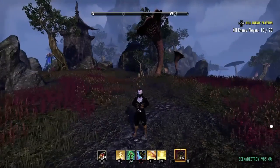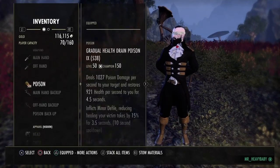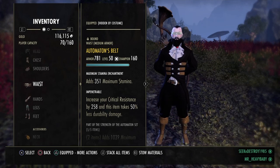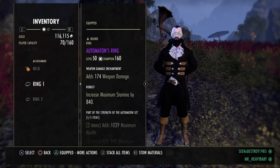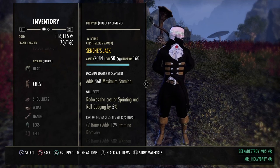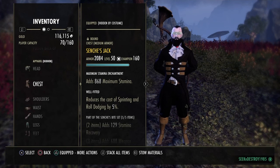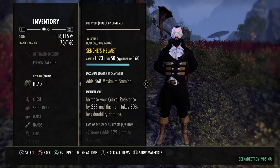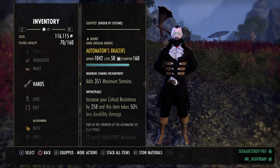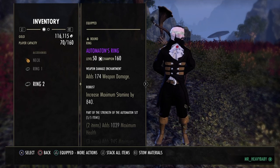To get that over-2k regen, I'm running five-piece Cinch's Bite, one-piece Blood Spawn, and five-piece Automaton including the Automaton jewelry. You want at least three pieces on this build to be Well Fitted — I don't care which ones, but it would be preferred if you can get a Cinch's Well Fitted since that's the dodge roll set. I have head in Pen, chest Well Fitted, shoulders in Pen, waist in Pen, hands in Pen, legs Well Fitted, feet Well Fitted, and the jewelry all Robust.